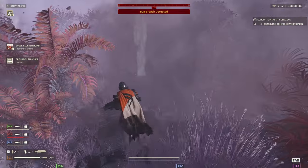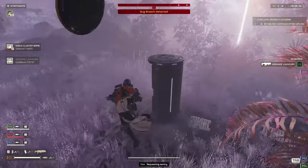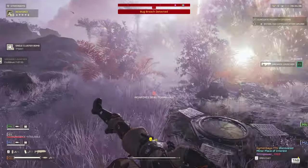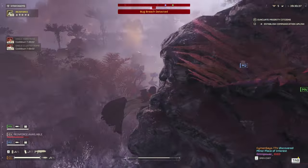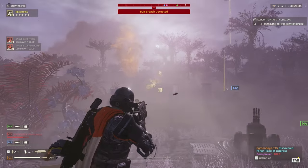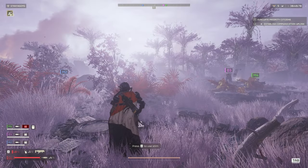The gameplay loop is simple — squad up or play solo, pick a map, choose a mission, select a loadout, and dive into action. But as you play, you'll discover there's more to the game than just shooting aliens and accidentally blowing up squadmates.